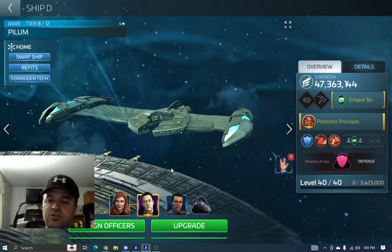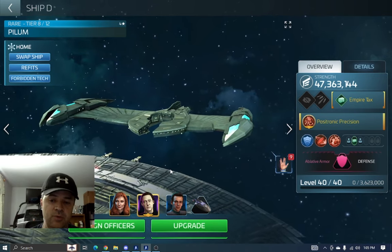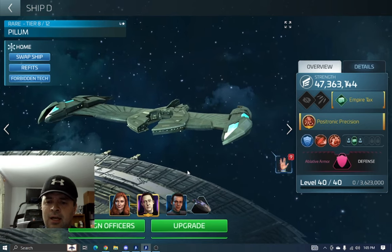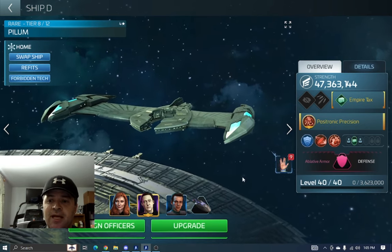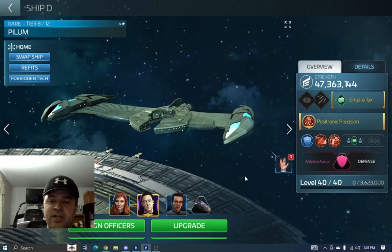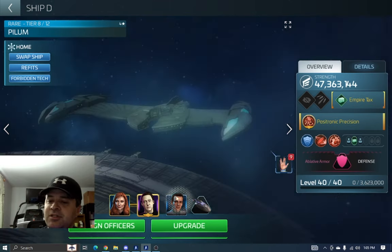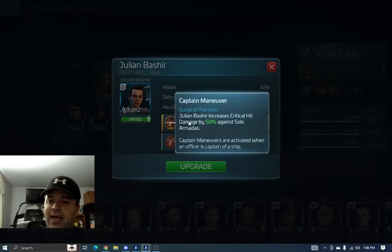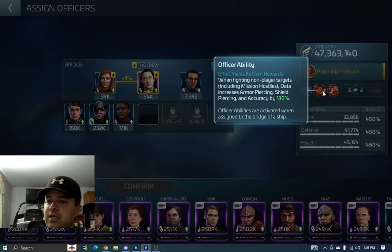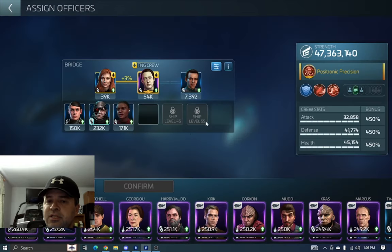Bashir is a little harder to source right now — usually you can get him through incursions, and I think there's also a spend ship XP event. He occasionally appears in the flash pass between arcs or the syndicate XP spend event each month. Data's captain maneuver also increases piercing, so with this crew you've got piercing, critical hit chance, and hull mitigation — actually a really decent crew setup. Bashir's captain maneuver increases critical hit damage by 50%, so he can be a pretty good captain too.